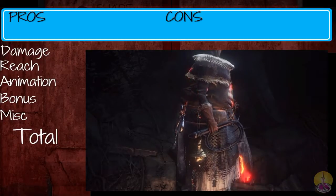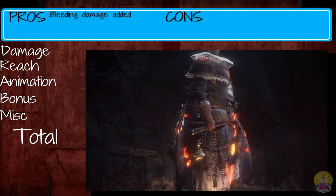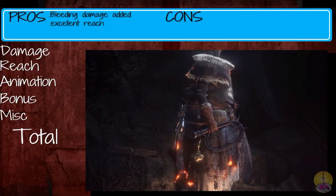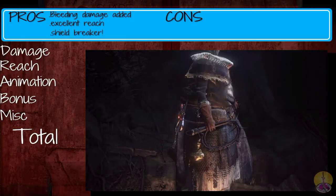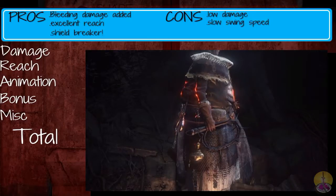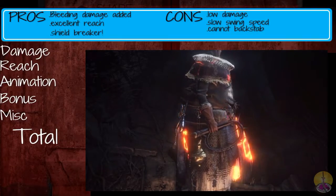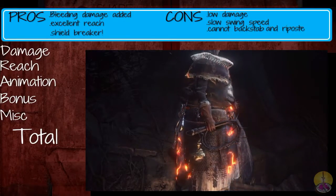Moving on to the pros and cons of the Notched Whip. On the pro side: bleed damage has been added, this weapon has excellent reach compared to most other weapon categories, and it surprisingly gets through shields — the original whip didn't do that. On the cons: the damage is very low, the animation speed is still very slow, this weapon cannot backstab, and it cannot riposte — even though it can get through shields, you can only attack when the enemy is plainly still.